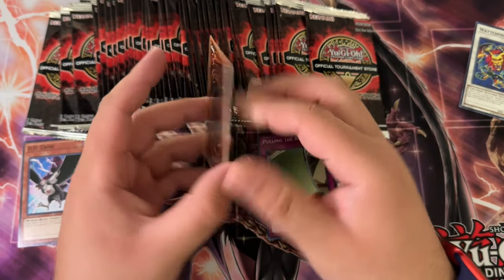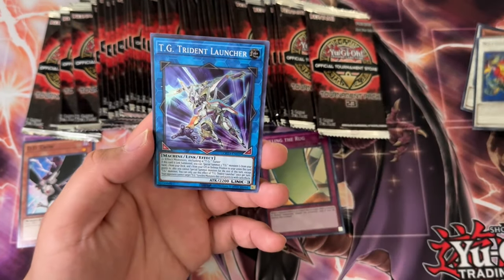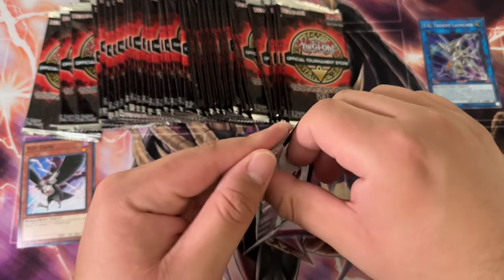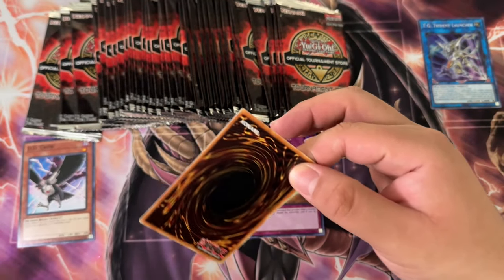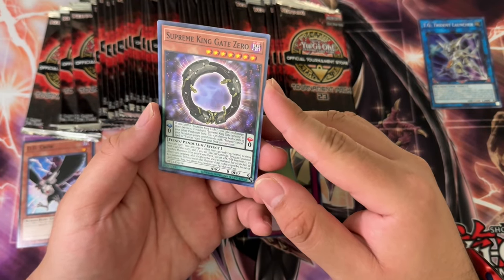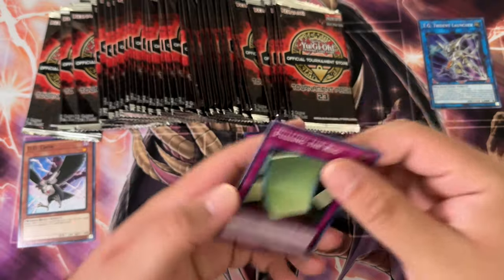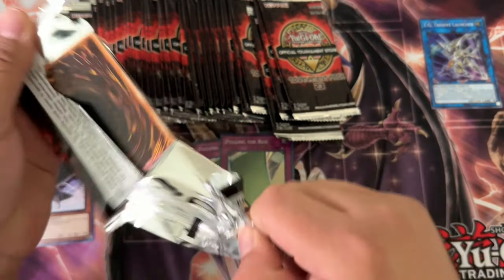We'll have to do the pack trick here. Supreme King Gate Zero, White Chimera, and TG Trident Launcher. I'm pretty sure Diviner of the Herald is in here as an ultra, but I'm kind of doubting myself on that. Supreme King Gate Zero again, then TG Hyper Librarian — and Pulling the Rug again, hell yeah, let's go!